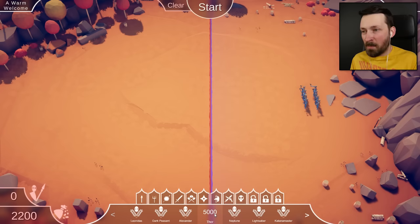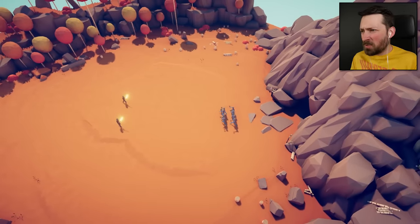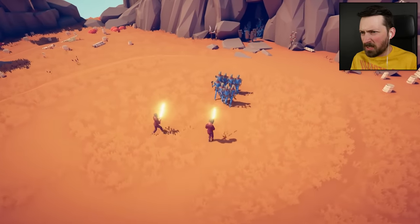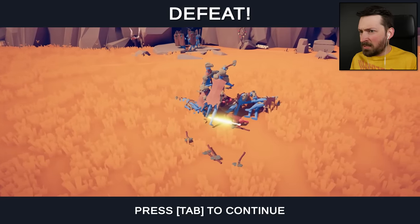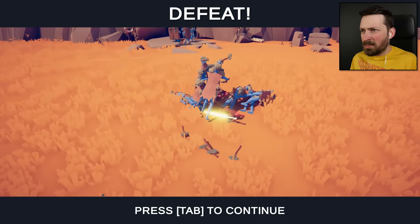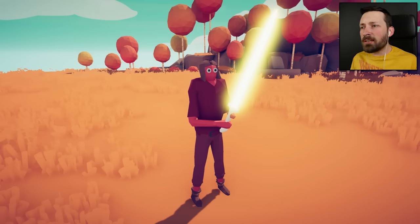We're going to move on to a level called A Warm Welcome, which completely bone-zoned me last episode — I had to quit, I just had to give up, because they have so many units and I have such little money to beat them with. And lightsabers — this is what's going to make the difference this time. I refuse to believe that futuristic space wizard swords are going to lose against loincloths, sticks, and stones.